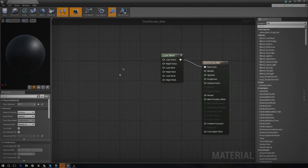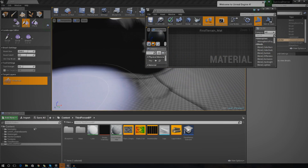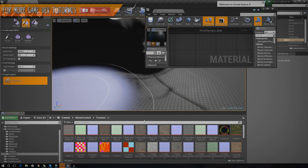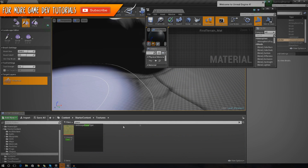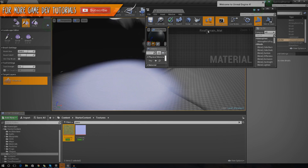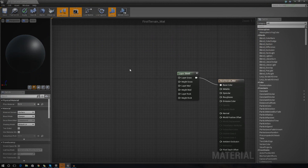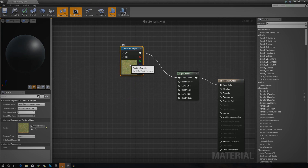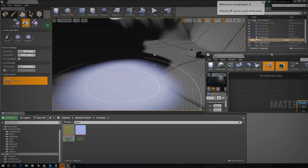Let's go ahead and put some textures in here so it actually comes to life. I'm going to go into my Starter Content and go to Textures. I'm going to type in 'grass' to find a grass material, then press T with it selected and it should bring it straight into my content browser. We're going to hook it up to Layer Grass, and I'm also going to hook up the alpha to the height as well.